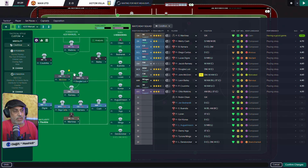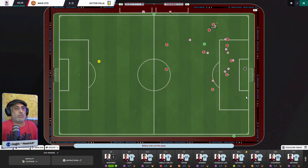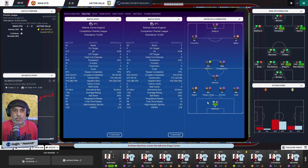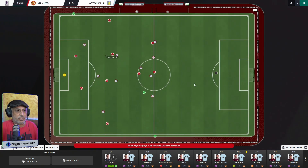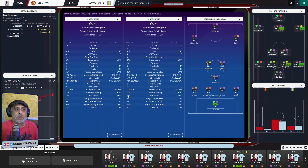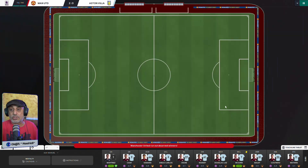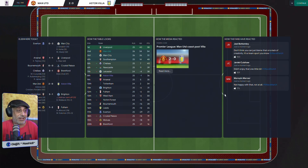Now your inverted wingback can actually attack that area. Turn this guy into an anchor man — this is the best way to use the inverted wingback. That's how teams like Manchester City do it. If you want to look at masters of the inverted wingback, look at Man City — they always play with a DM. Then you get better structure and can launch these guys into attack. If you want something different, go for a 4-3-3 or play a 4-2-3-1 with a DM and play wingbacks instead.